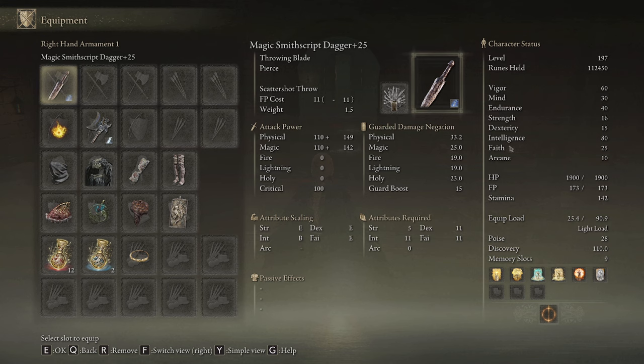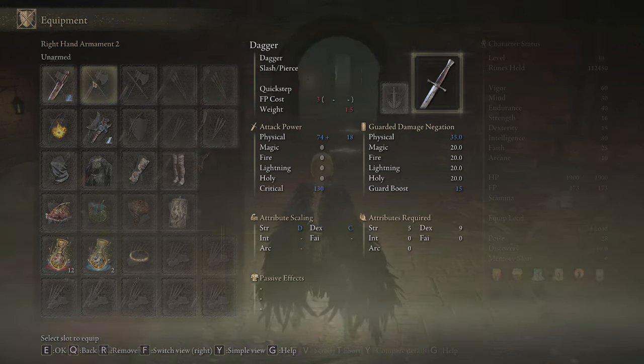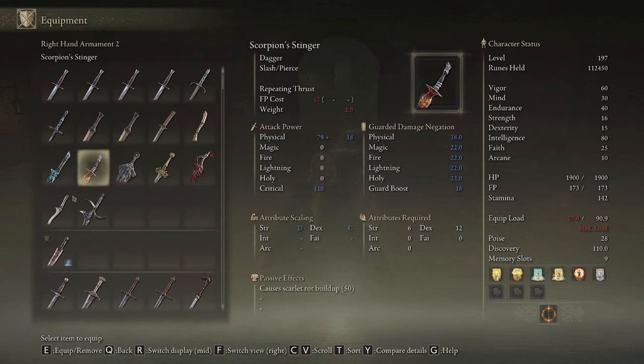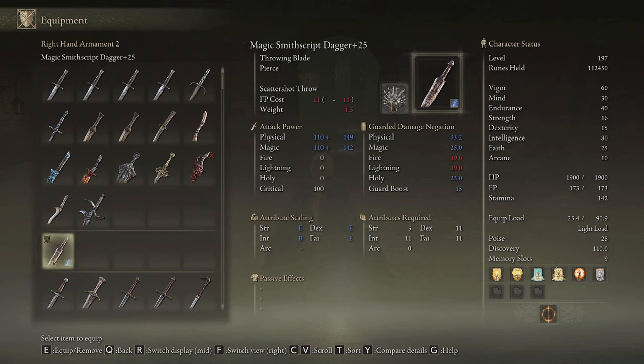We're doing a quick video to show off the Smith Script daggers because a lot of people are saying they're god awful — but actually they're just really weirdly scaled. They work very similarly to the Earth Steel dagger.